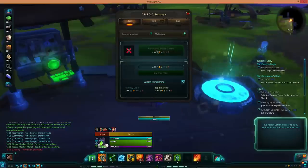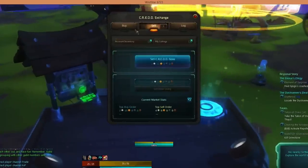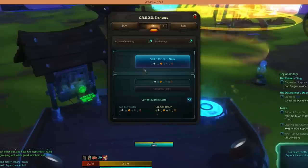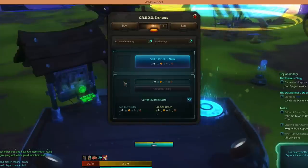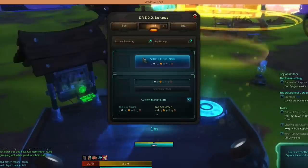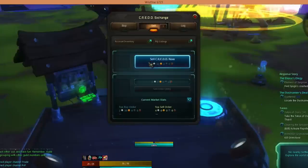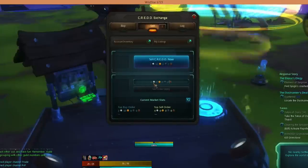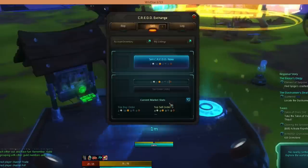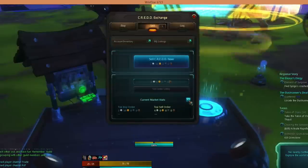If we go back to the CREDD exchange system, we can go over to the sell tab. Take note of the first option at the top — where it says 'sell CREDD now.' You do not want to do that. Somebody has placed a buy order for two plat 50 gold — you do not want to sell that; that's completely undervalued. As the economy sorts itself out, CREDD is going to be going for upwards of 20, 30, 40, maybe even 50 or 60 plat per single unit of CREDD. Do not underprice what it's going for on the market.